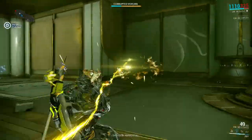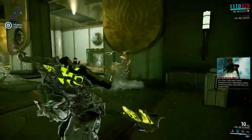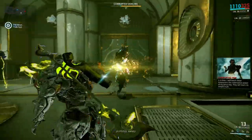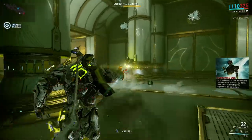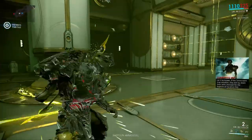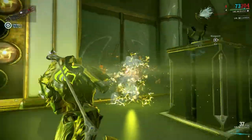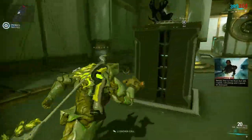Even a level four enemy is struggling against this weapon — look at his health meter going down very quickly. But my ammo is going down quickly as well, and that is the only negative part I can find: it doesn't have enough ammo for high-level enemies. So bring a friend with some ammo, and there you go — he died.